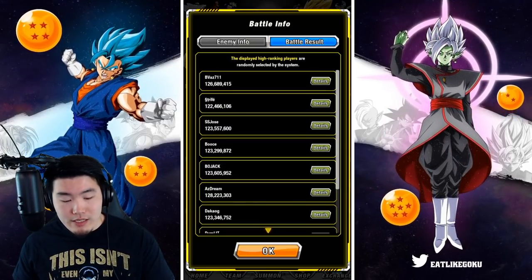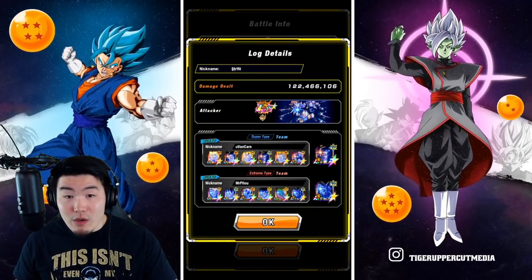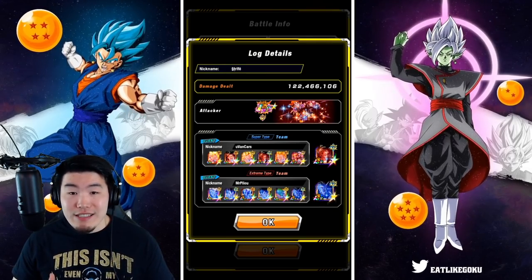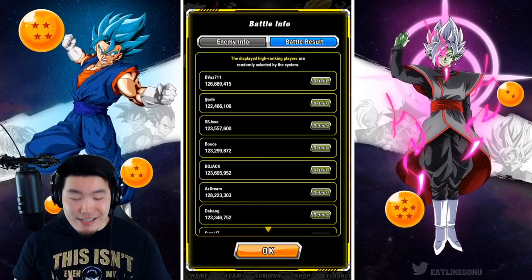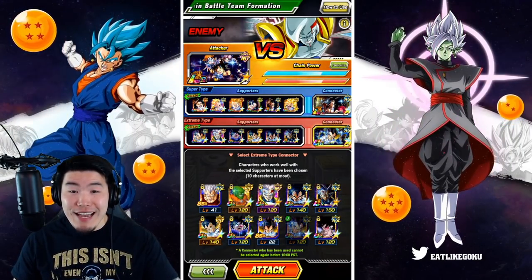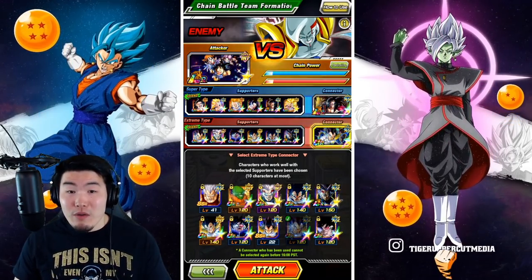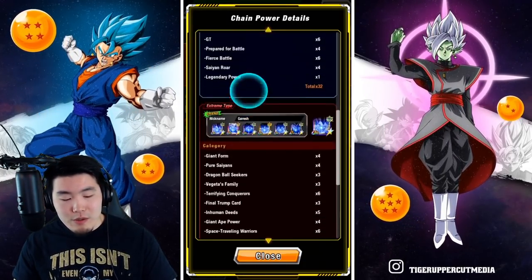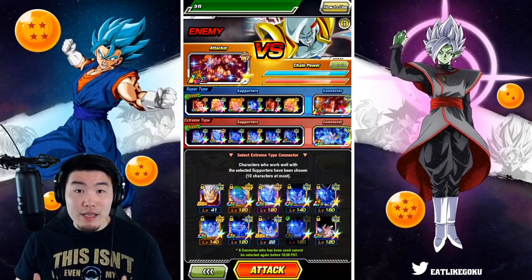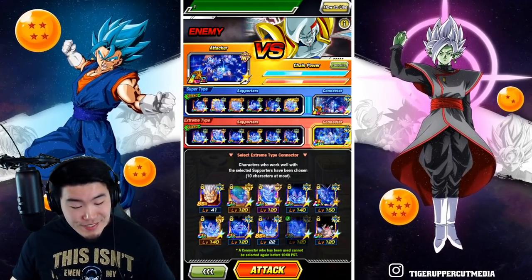Now one last one we'll take a look at before we go — 122 million, GC Trio as the attacker, almost all Gokus for the Super side, LR Super Saiyan 4 Goku as the connector, and for the extreme side we have a couple Babies, a couple of Vegetas, also Lord Slug, and LR Baby as the connector. So with that said, here is my team that I've quickly picked out. We have the GC Trio as the attacker, mostly Gokus on the Super side with LR Super Saiyan 4, and then two Babies and all Vegetas for the extreme side — 42, 4, and 22 for extreme, and 32 and 32 for Super. I don't think it's going to be amazing, but I think we'll probably get over 100 million and definitely get a top 1% placement.